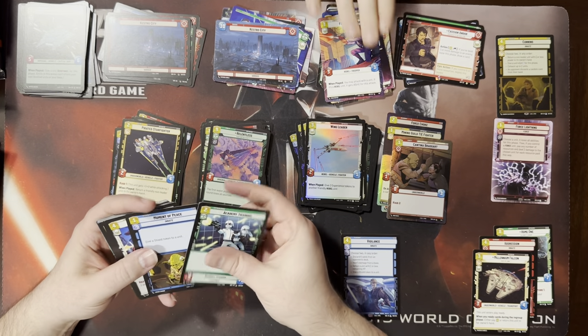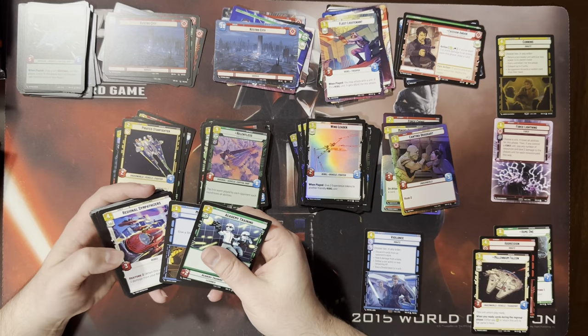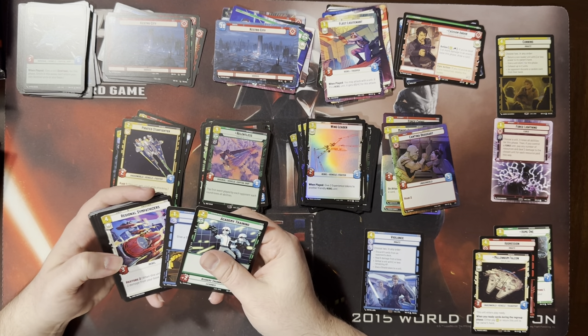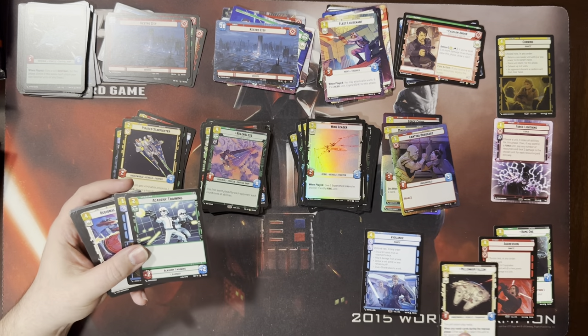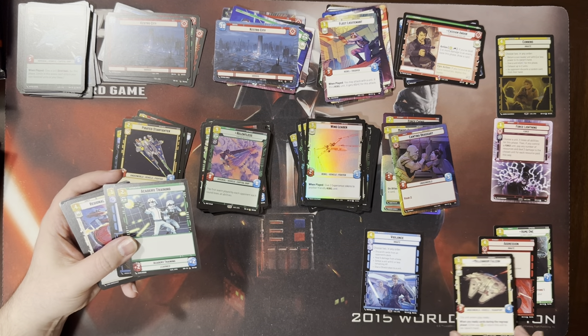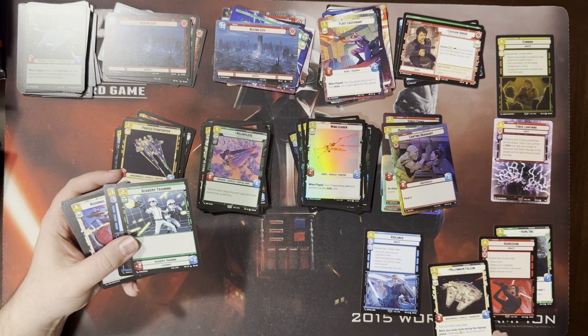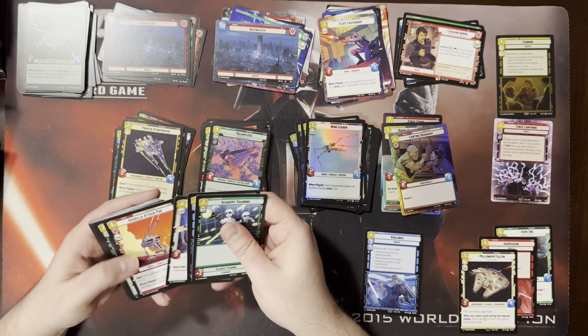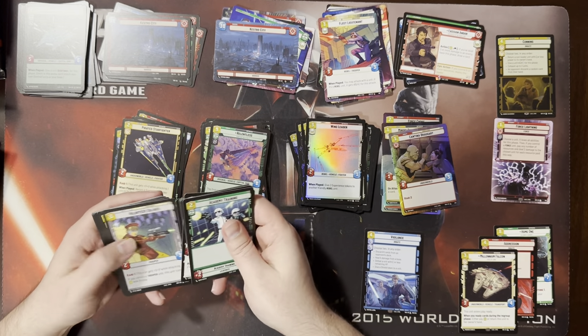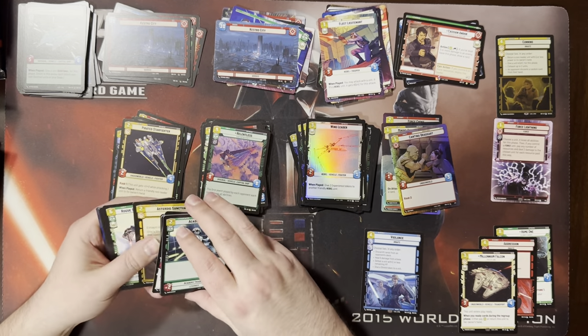Like in Aiden, Vigilance is basically defeat a unit and heal six from your base. It's strong. It's actually really weird that Aggression doesn't have a defeat a unit. Well, it has deal four damage, which is effectively defeat a unit probably. Yeah, it's close. I wish it was draw two cards instead of draw one card — that would probably be better.